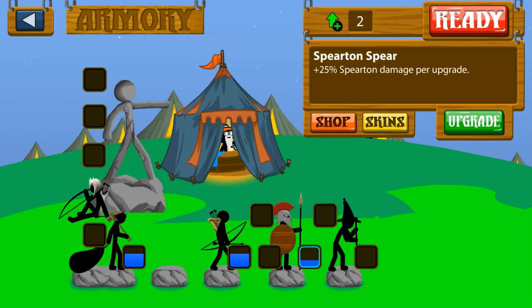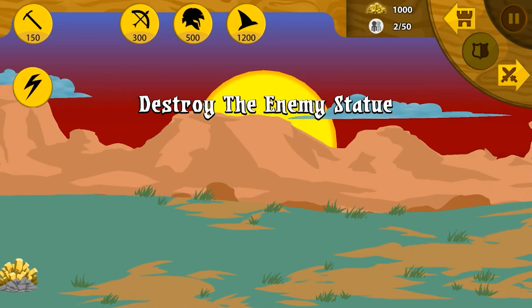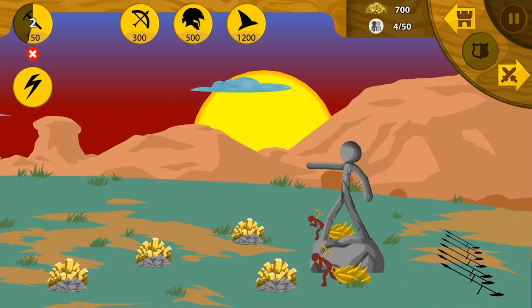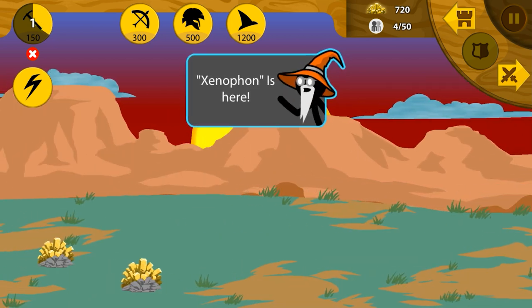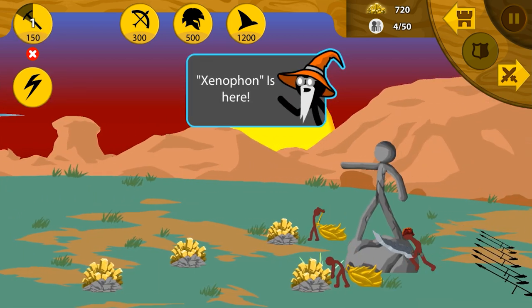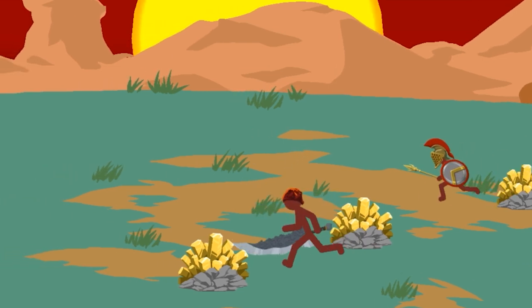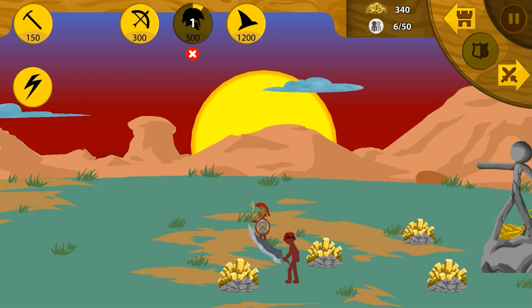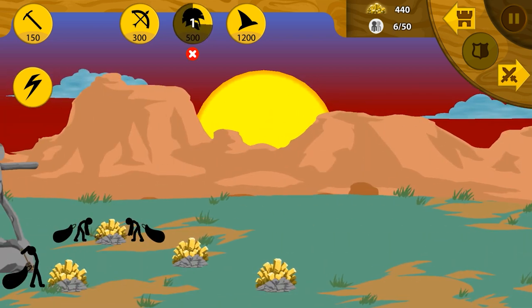We'll upgrade our Spearitan by one, and basically two upgrades in our miners and our archers — that's what we're going to be rocking with today. We are doing nothing special. So the four units — well, one of them includes the miners, so technically it's like three combat units. Xenophon — what do you look like? Oh my god! Xenophon's sword looks like it's straight out of an anime. That thing looks like it could cleave through an entire Spearitan, and his Spearitans look fully upgraded as well.